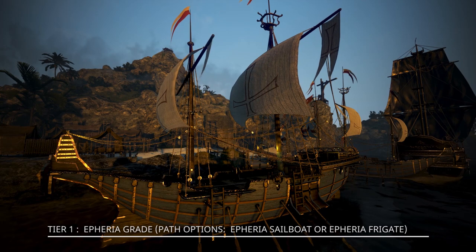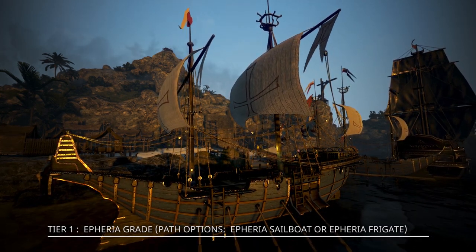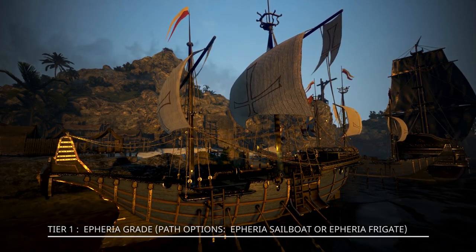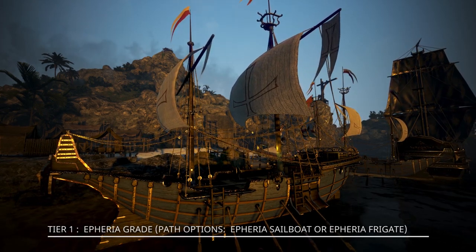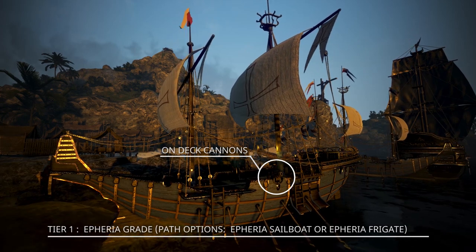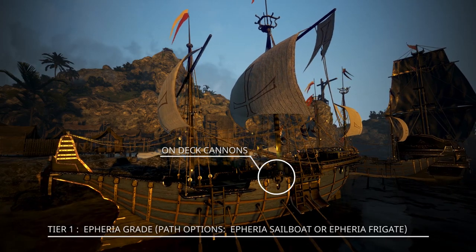Firstly, let us identify the traits of each type of ship given that we have mentioned three tiers. For the first tier, let us look at the Etherea versions. Be it the sailboat path or the frigate path, they all have cannons that are on deck — meaning the cannon is mounted on the ship itself, just like this.